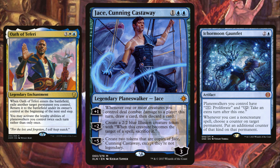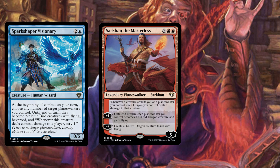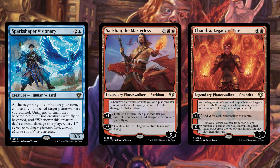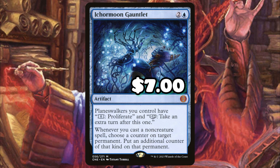You'll get four Jaces, then eight, then an infinite amount of Jace, Cunning Castaway. Winning the game is simple from there — use Ichor Moon Gauntlet to take infinite turns and your commander will deal infinite damage to opponents. Don't forget we also have Spark Shaper, Sarkhan, and Chandra to utilize all of those token copies as well.